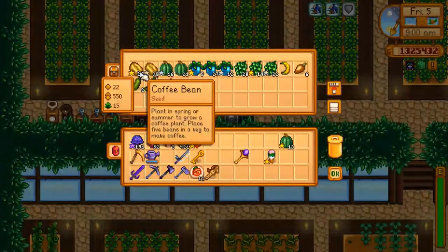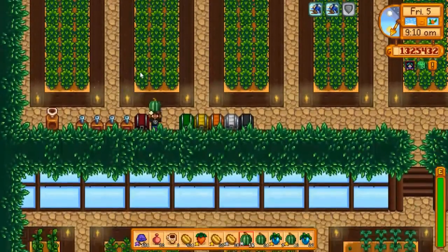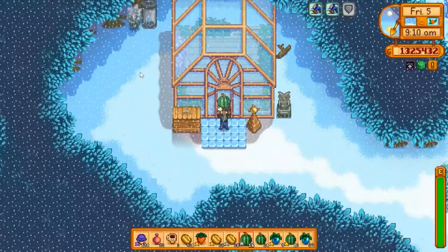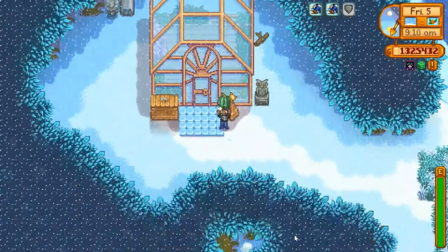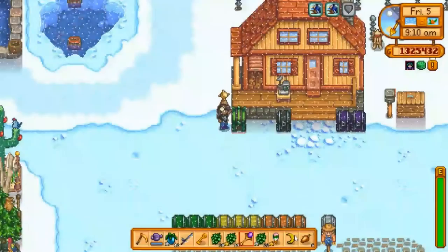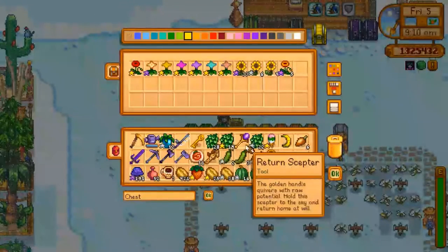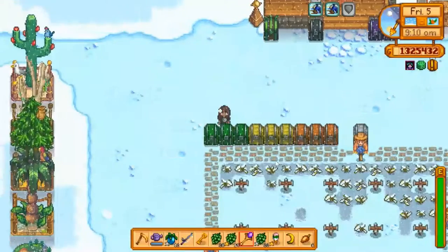We'll grab the rest of these items. I think I'm going to move all my coffee into the processing station outside, and I'll put the fruits outside as well. Let's see how much coffee we have. I don't need a flower — put that away.